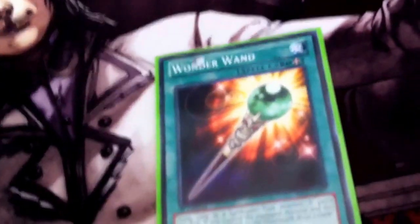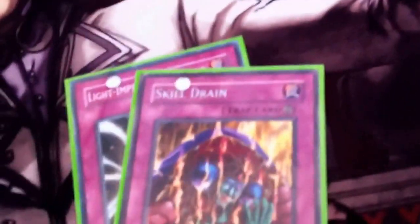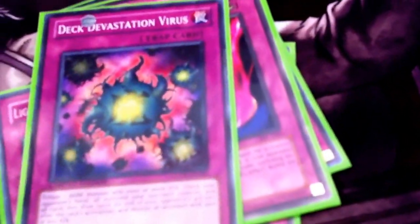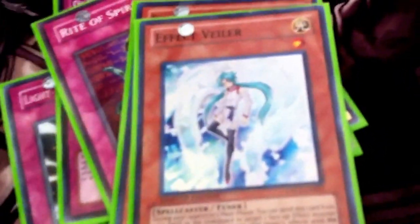For the side deck: one Wonder Wand, an extra Magical Dimension, one Spellbook of Wisdom — that's it for sided spells. Then I have a Light Imprisoning Mirror, a Skill Drain, one Overworked, one Cursed Seal of the Forbidden Spell — great against Fire Fist and Prophecy — one Deck Devastation Virus for Baby Raccoons and the like, an extra Rite of Spirit, Dino Dna — rather an Effect Veiler — the Gravekeeper's Watcher, a Thunder King Rai-Oh, the Malefic Stardust Dragon which I usually side out for Starlight Road, and I replaced the Oracle with the Gravekeeper's Nobleman.